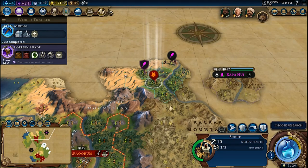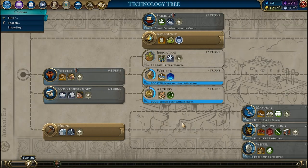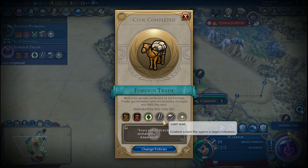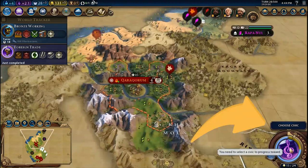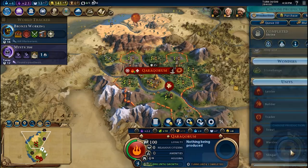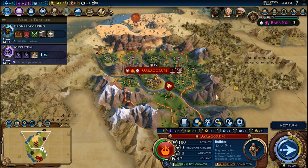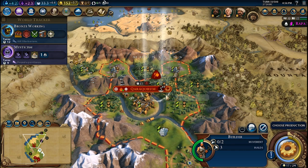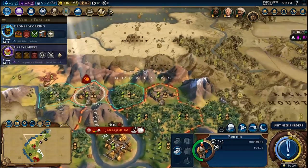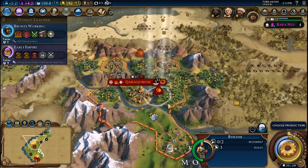Once Mining is ready, you need to research Bronze Working to allow Builders to chop down rainforests as well. At this point, Foreign Trade must be completed, meaning it is finally the moment to research Mysticism to unlock the Wonder. Once that research is done, you can build a few more Builder units, improve some quarries and mines, then send them into position in forests and rainforests, waiting until Mysticism is done.